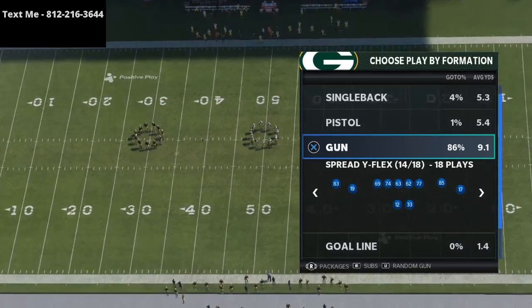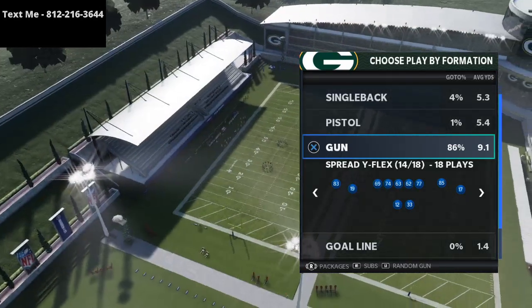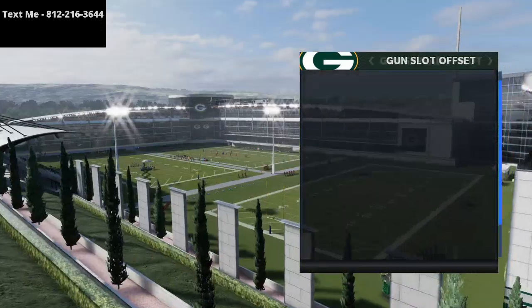So we've loaded up the dollar, we've loaded up some man coverage with safeties at linebacker, and we're going to show you this route out of Y-Cross. This comes to us from the Gun Spread Y-Slot formation, and the play is Y-Cross.